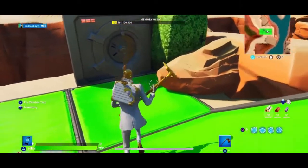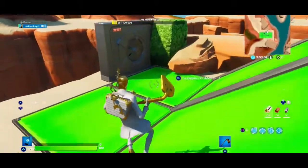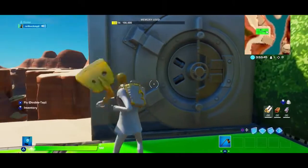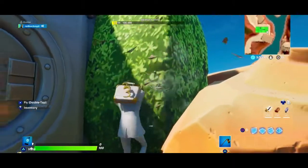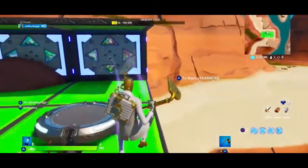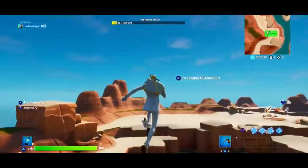Now this is the Ghost Chaos Agent with the Uzi edit style as well. I'm doing this so you guys know what the mask looks like and everything. There's a Ghost variant — you can put the Uzi variant on Ghost or Shadow.